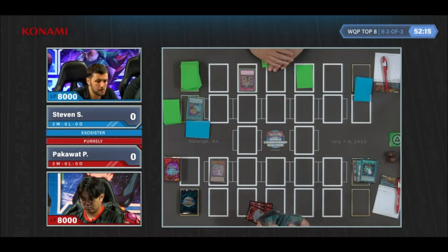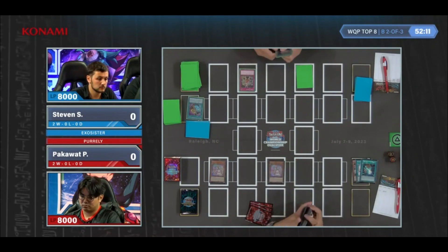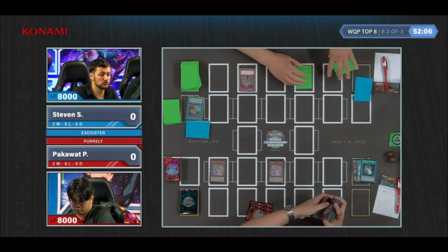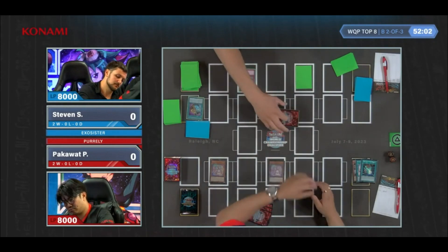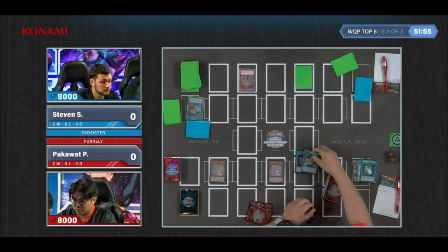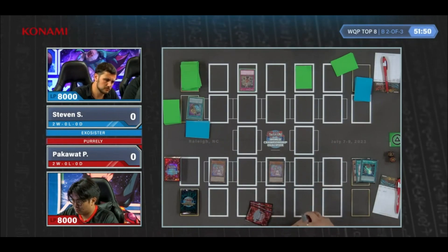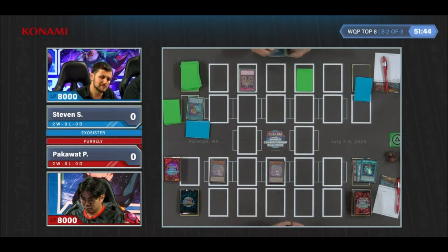Pac is going for a Sleepy Memory here, pitching Dark Ruler No More, Special Summoning a second light Carly — and that is not once per turn. We're going to see another excavation: Dark Ruler, Pot of Prosperity, and another Dark Ruler. That's a miss. We can see that Pac is really going to go second here, main-decking things like Dark Ruler No More, so this could have been to his advantage.